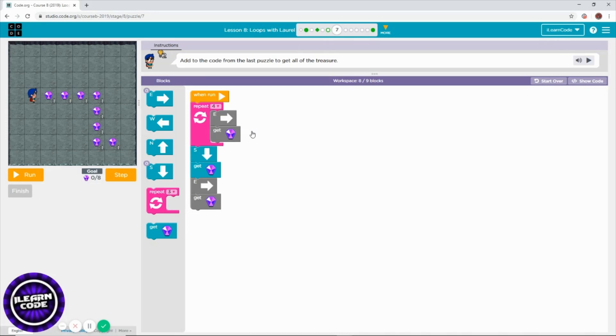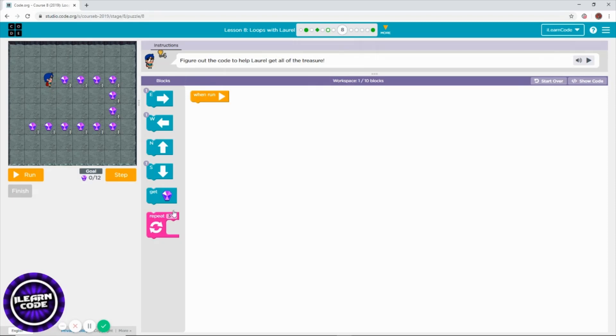You need to collect and go south using the repeat block three times. You need to first run the program, then find the problem, and then fix your problem — that is debugging. This is the whole puzzle.